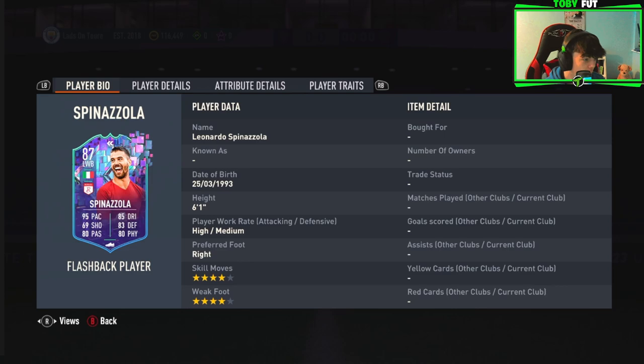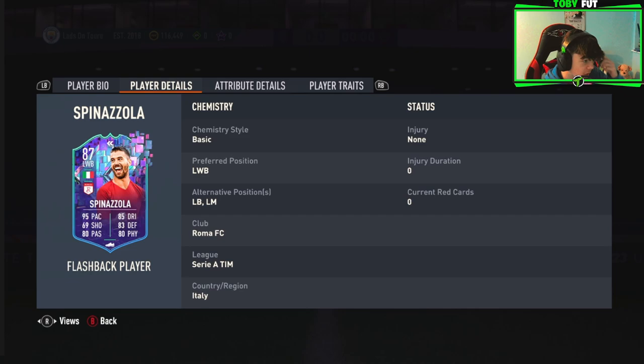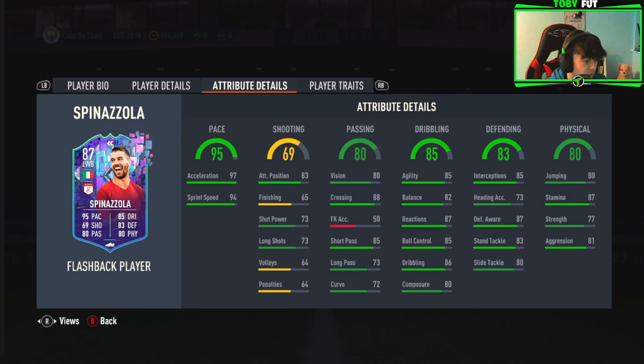We've got a Spinazola today — four star, four stars, nice right foot, high/medium work rate, six foot one so he might be a bit chunkier. Good links, got Italian Roma, Serie A — that's really good. He can play left mid as well and left back, which is very good. The shooting will let him down if you're trying to play him there. Left back is probably the best place for him. Good dribbling — very all-rounded card apart from the shooting.